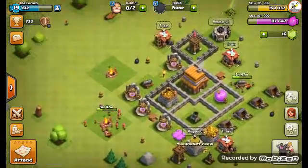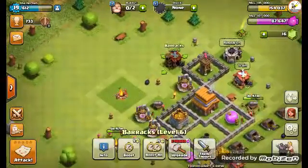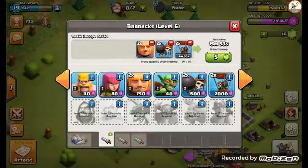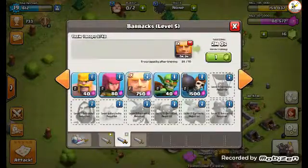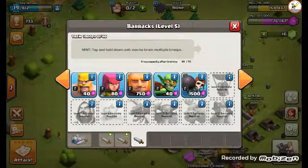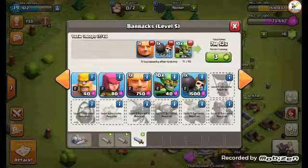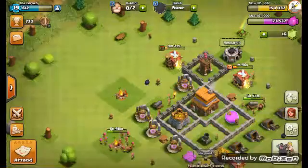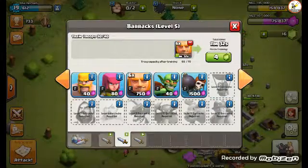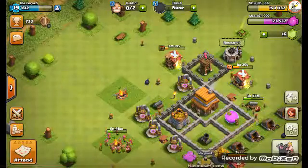Now that I understand what's going on - there's a gem box up here, I'm going to get that one since I've got a spare builder. Adding two more balloons, two more of these, six of these, ten of these, and another one of these. I can remove a wall breaker there, remove a giant there, and add a wall breaker here. So it's about ten minutes for me to finish doing that.